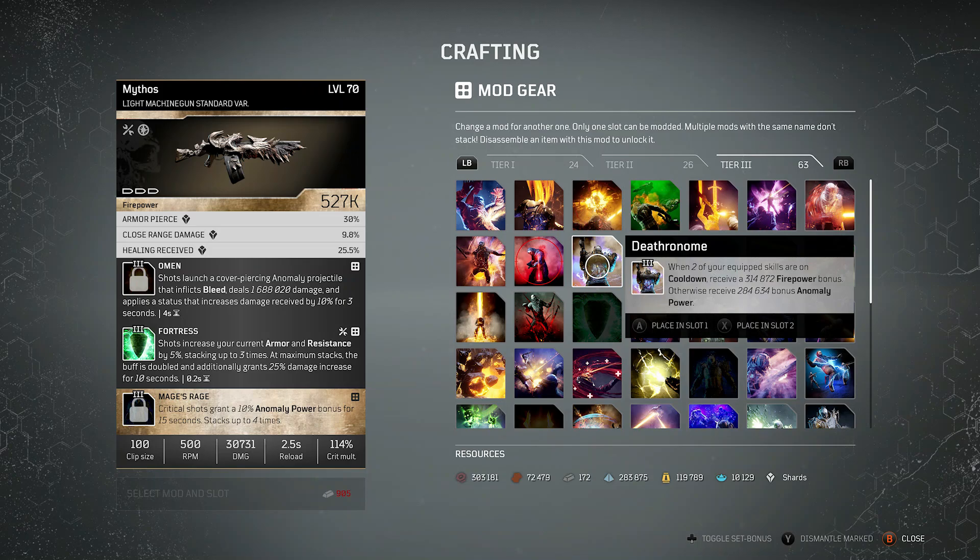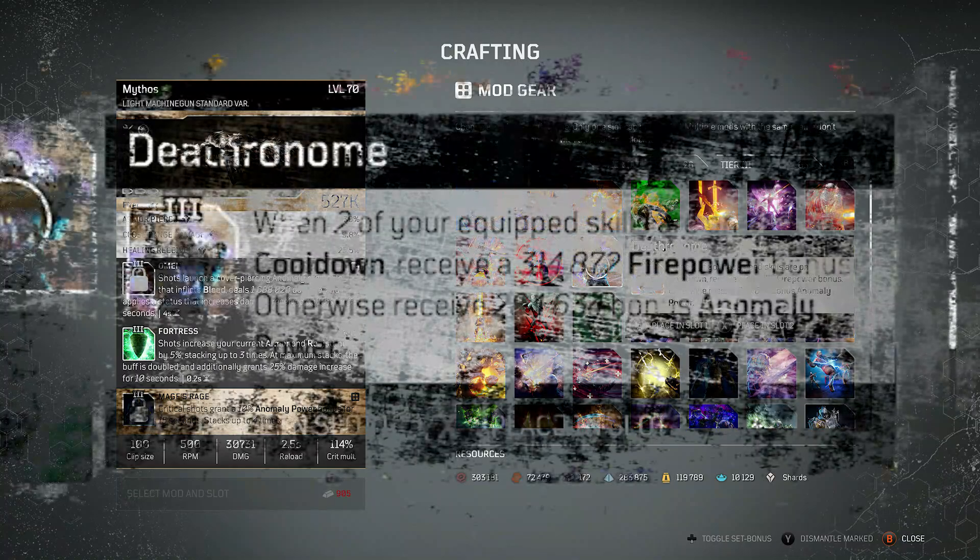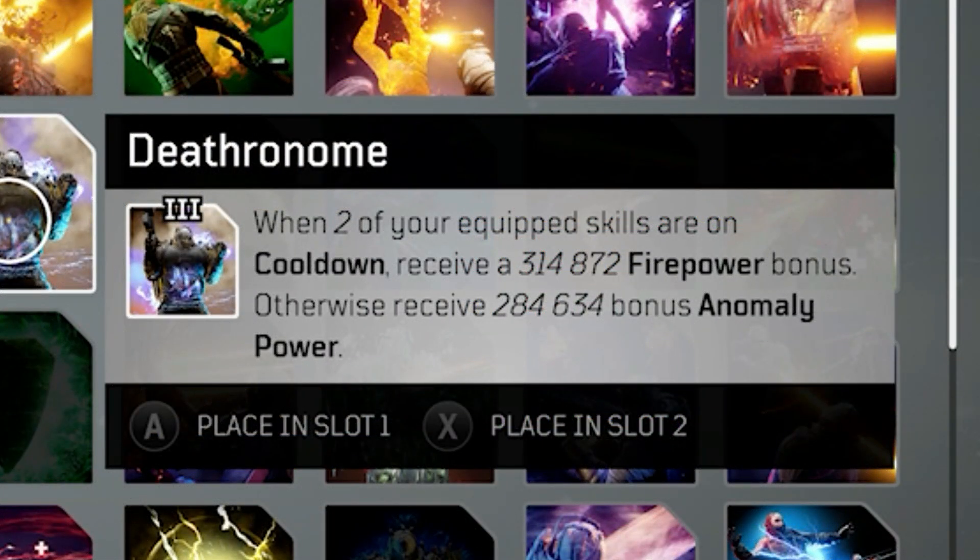Up next is one of my personal favourites, and that's Deathronome. There's no weapon mod that quite does what this does. It doesn't work in every single build, so be a little bit careful, but when it does come together it boosts exactly what you're doing absolutely massively. With the buffs in the skill tree covering anomaly and firepower, hybrid builds are very, very good. When two of your equipped skills are on cooldown, receive a big amount of firepower; otherwise, receive a large amount of anomaly power.